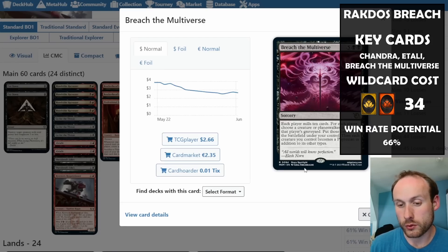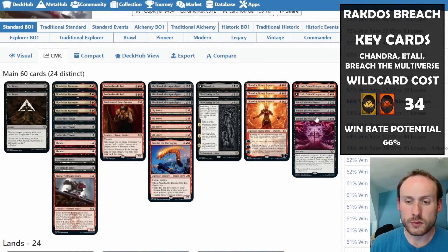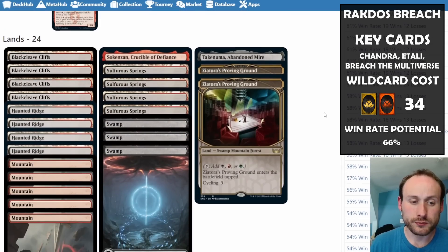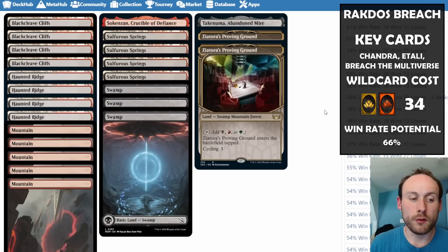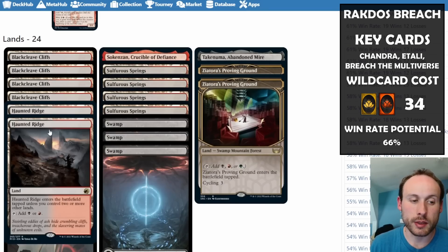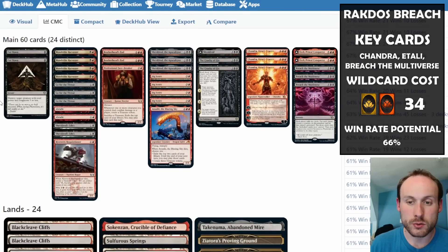Without any extra cost, having Etali out at that point basically fills the board completely — game over. That's the main plan: generate lots of treasure, get Chandra out, maybe Breach the Multiverse twice, and win. It's still a really strong deck even without Invoke Despair. For the mana base, you again want access to both colors reliably, with red and black needed for Blood Tithe Harvester and many other two-pip cards.